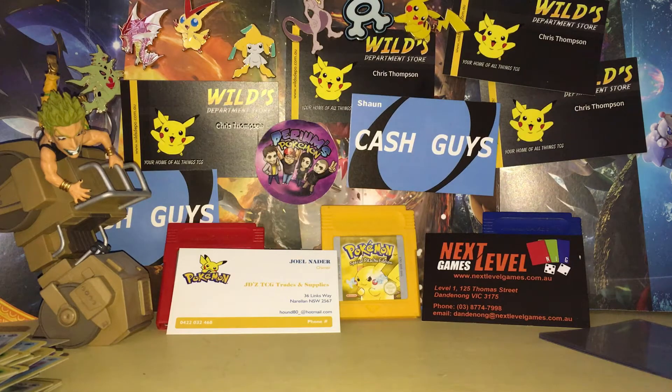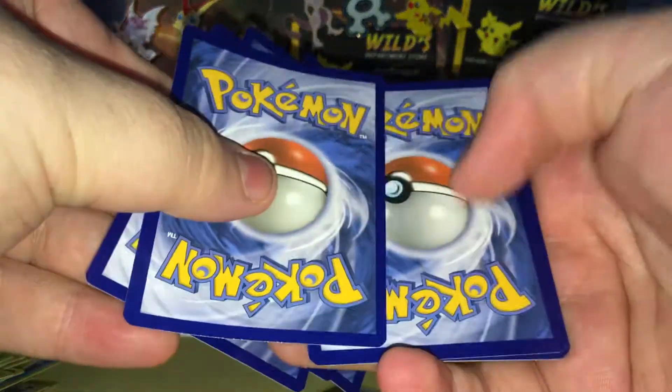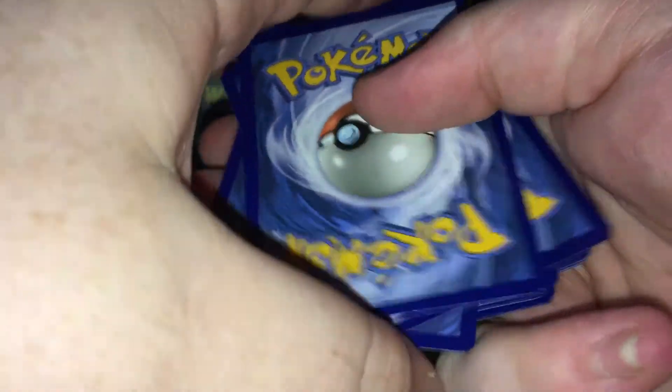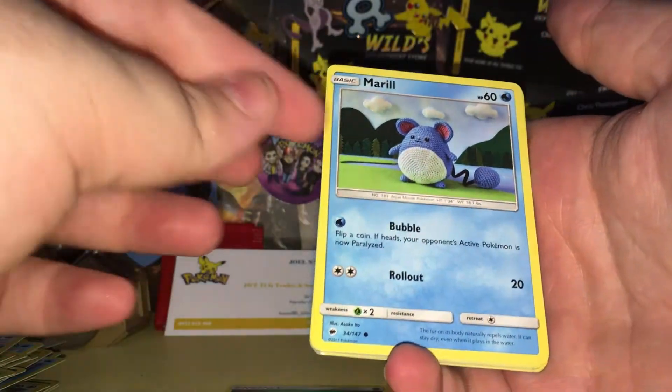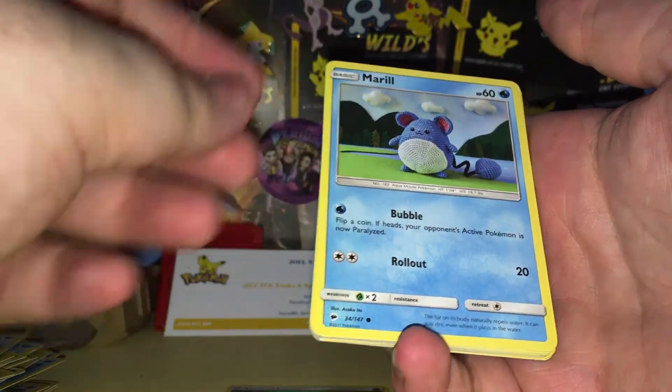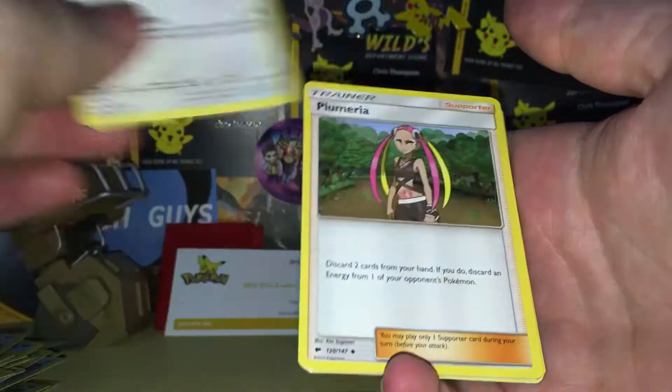I loved doing the side events — just loads of fun. You get prizes really cheap. We basically got a booster box for $60, which is crazy in Australia. But enough of that, we are going straight into the cards with a Meryl, Pansage, an Espur, a Pikachu, and we're at it.